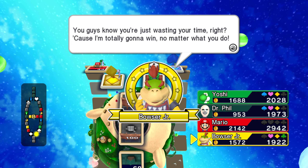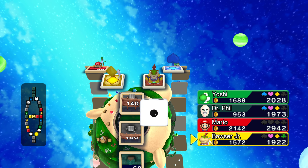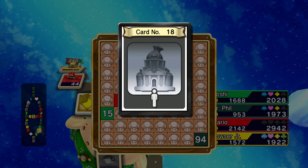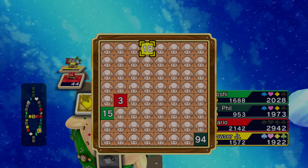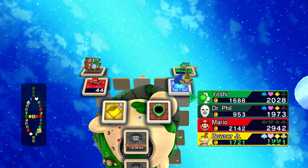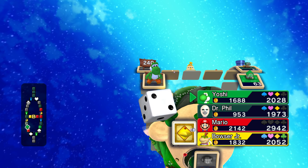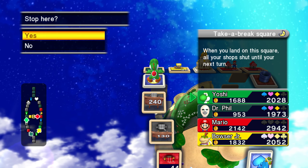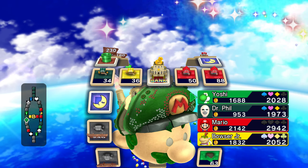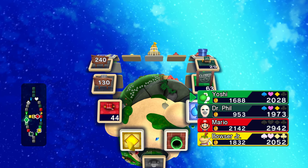You guys know you're wasting your time, right? Because I'm totally gonna win no matter what you do. Ah, it doesn't really look like you're gonna win — you're in last place right now, Bowser Jr. And the bank is buying him out, so it doesn't look like you're gonna win there, bud. Yoshi's one property goes to sleep — I can't believe that's the only thing he has. One property, Yoshi — you gotta get on this.